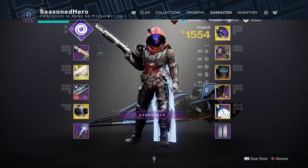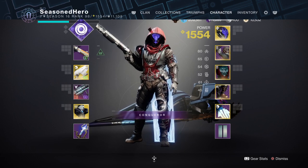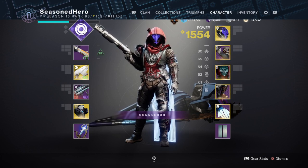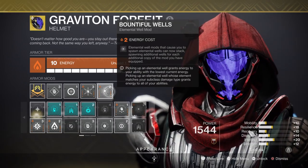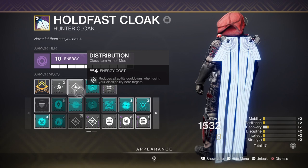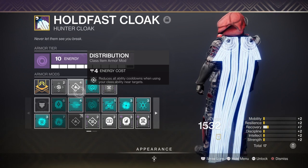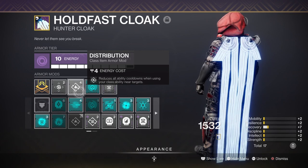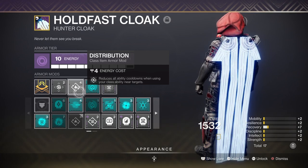With mobility covered, discipline is at 50 — although lower than recommended, grenades don't need a lot of investment if the build isn't grenade-focused. We use Echo of Undermining for the flat 15% debuff the grenade grants. We then use Elemental Armaments for creating orbs via weapons and Bountiful Wells for getting two orbs instead of one. We also have Overload Grenades for stopping Overload Champions and the Distribution mod for getting energy back for all abilities. I would usually use Elemental Ordnance for grenades, but since grenades aren't the main focus this time, Elemental Armaments makes more sense. The Elemental Armaments mod can be finicky, but we have Reaping Wellmaker as a buffer if things don't work out.